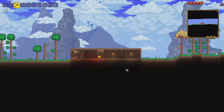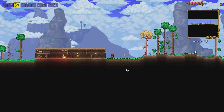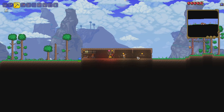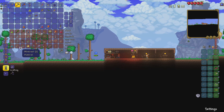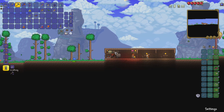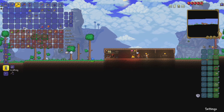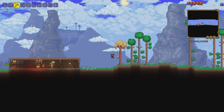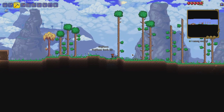Welcome back to our Terraria let's play, this is episode two. Last episode we explored some of the surface to the right and died in the jungle. This episode we're going to head down into the underground - over on the right side we found a load of cave entrances and we're going to see what we can find.